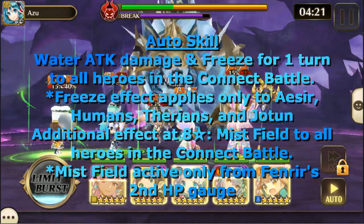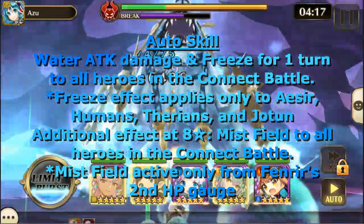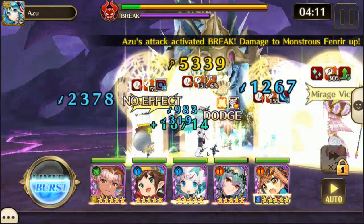Additionally, at 8-star, he has Mist Field. Mist Field is active from the second and third HP bars. The most effective elements are going to be Fire, Earth, and Light.